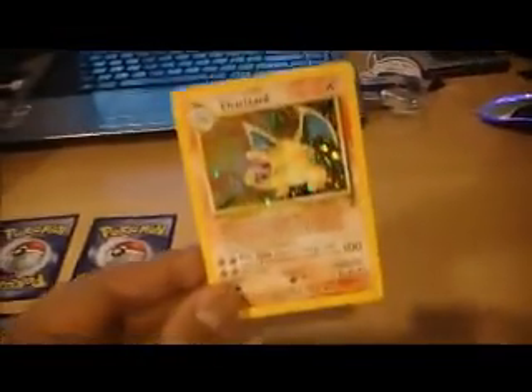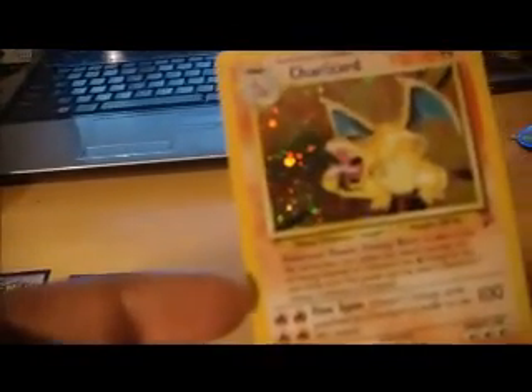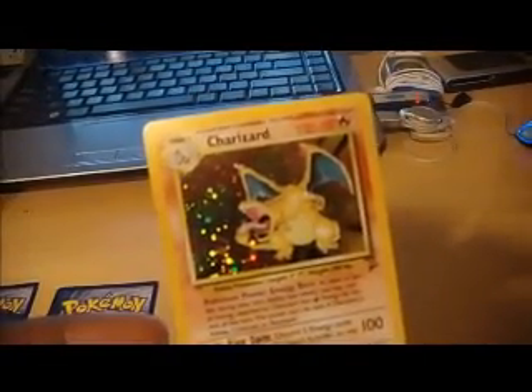Charizard! So we've finally got a Charizard. Even if it's base set 2, I'm so happy that I've finally got a Charizard. I wish it was base set 1, that'd be awesome. But yeah, I think it's because it's my first Charizard, so that's really the only exciting thing. Even though it's base set 2, perfect mint condition — that'll go straight into the sleeve.